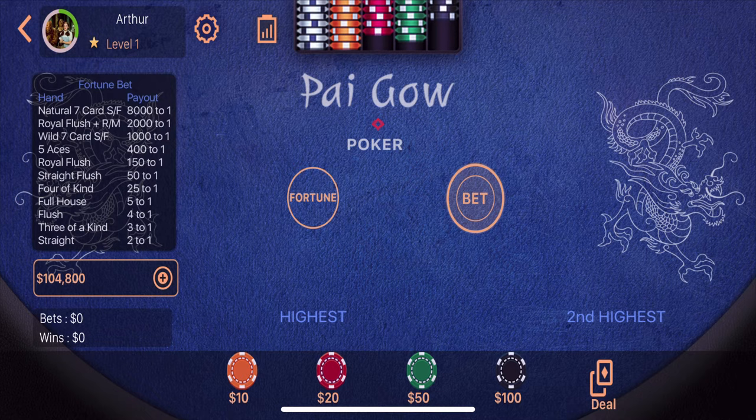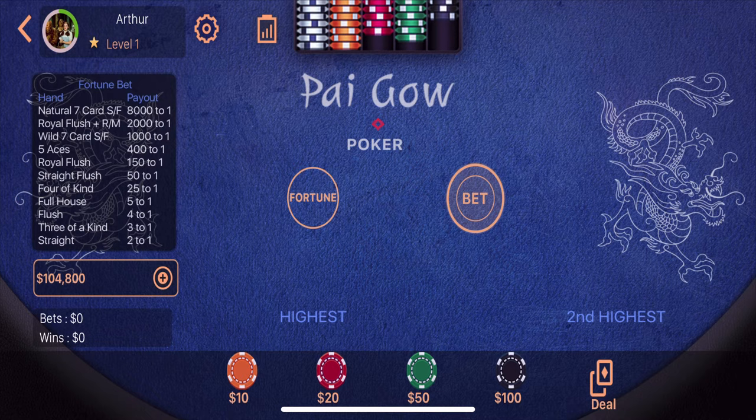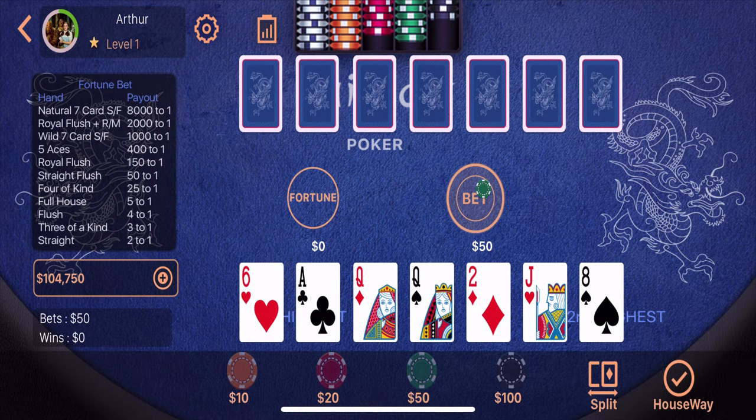So it usually works like this. Imagine a casino where everybody is sitting at a table. Everyone's going to get seven cards. So I'm going to go ahead and make a bet of $50 and we're going to say deal. What this is showing me is my seven cards face up, and it's showing me the dealer's seven cards face down. Now, you don't get your cards dealt face up — only you get to see your cards. You are only playing against the dealer, even though there are other people.